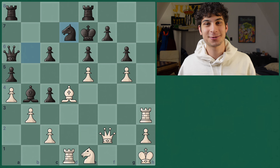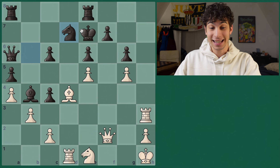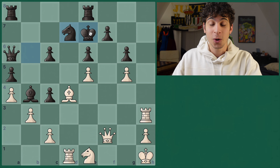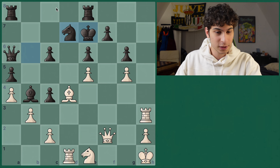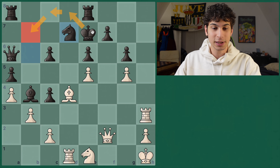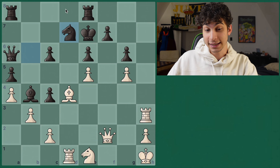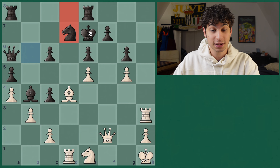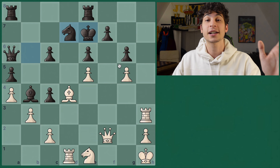Following up on those exit squares, we have example number four. In this position, the king is hunted from the initial castling position and is now in the center. We want to take up exit squares — that's the big theme in this one. It doesn't look like we have much: the king is about to escape to the queenside and we have to formulate a checkmate by avoiding the king going to d8 — taking up these squares. And if the king goes to f8, we need to have checkmate there as well. So here we look at our checks.